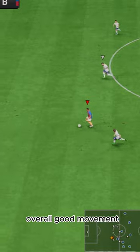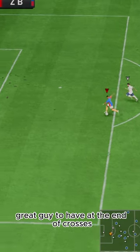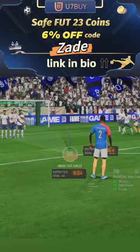Overall good movement. He's a bigger striker, a target man — great guy to have at the end of crosses. U7 by code Zade, 6% off.